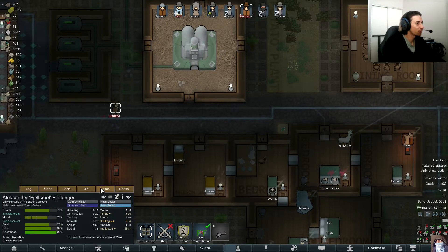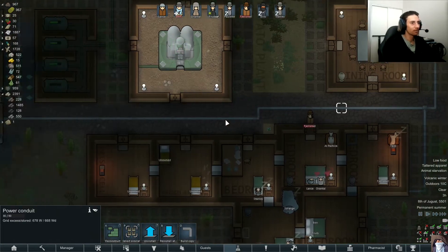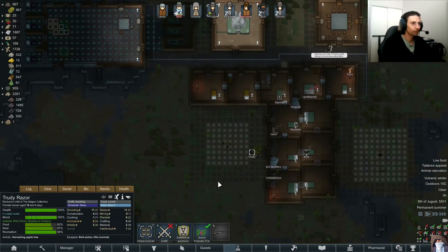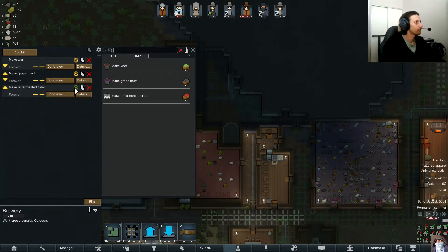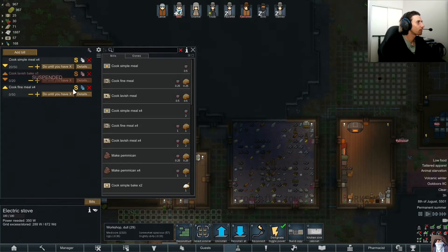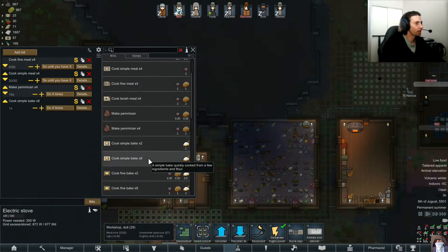Pressing play. Bubs has died - he got rebuffed by Trudy. Mate, Trudy's a married woman, leave her alone! Let me just look over everything. Fine meals, simple meals - let's get rid of the lavish meals and lavish bakes, I don't think they're necessary. Definitely go fine meals first, but we need pemmican as well, and simple bakes.